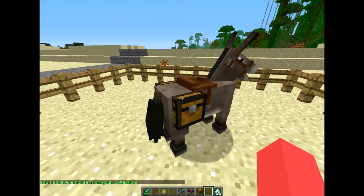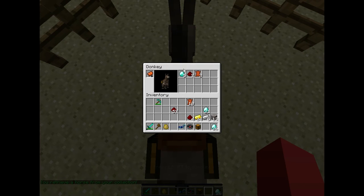If we right-click or mount the donkey and look in the inventory, we'll see the exact same amount of items are in here, but it's stacked them. So you can fill up all your stuff and then store your donkey away and run away safely.